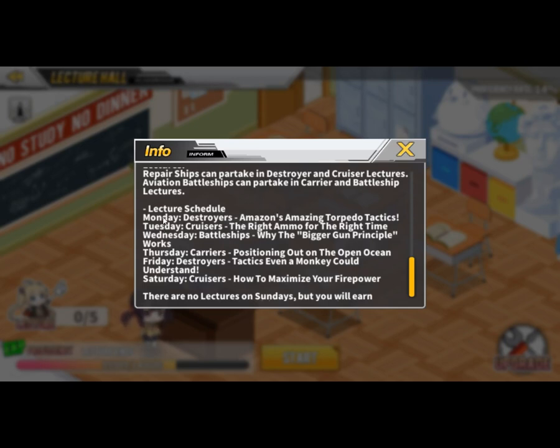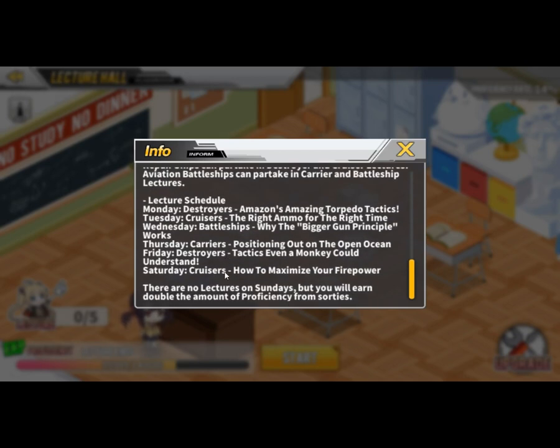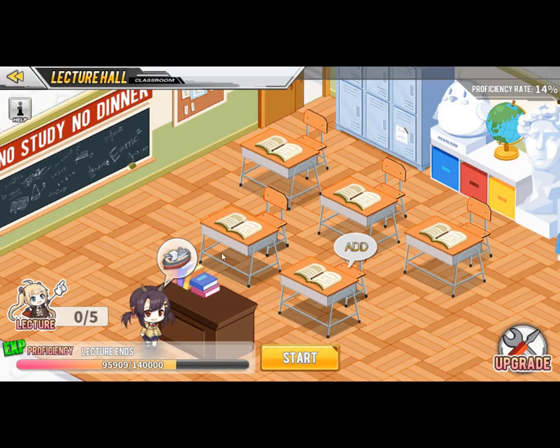Getting back to it, we have the schedule: destroyers on Mondays, cruisers on Tuesdays, Wednesdays are battleships, Thursdays are aircraft carriers, and Fridays are destroyers. Saturday also has cruisers for some reason, but I don't know if in the future they'll replace this with submarines, since there are two cruiser classes you can train.